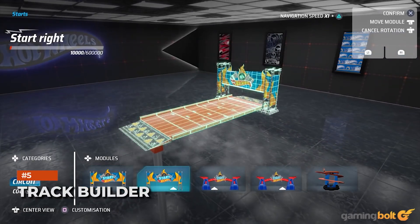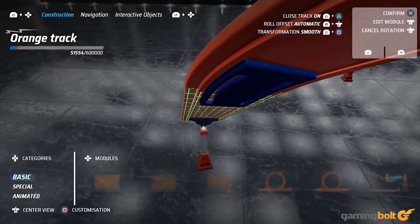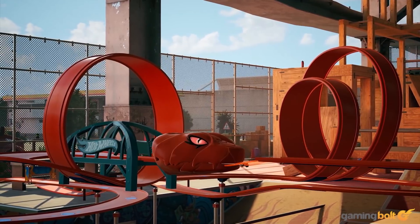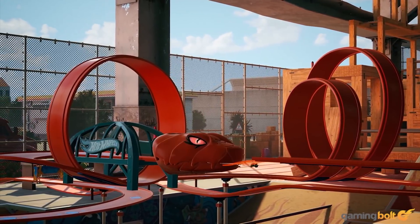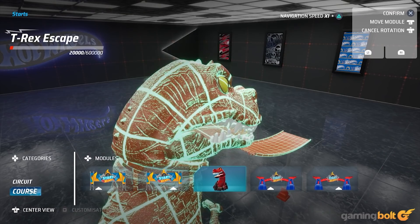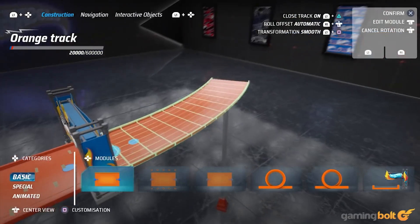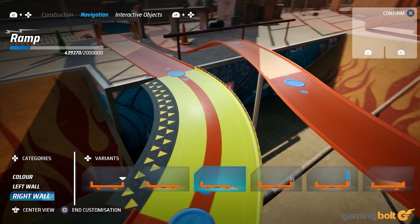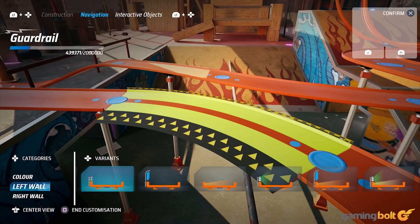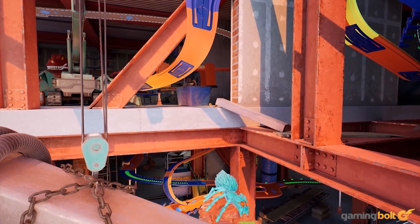Arguably the star of the show alongside the cars is the track builder. This toolset allows for building tracks from different modules, which can be bent, stretched, or twisted in a number of ways to form different loops and jumps. There are over 20 modules, which can be customized with different colors and styles, while various obstacles like the hungry cobra, T-Rex Escape, and spider ambush can be used to spice things up. Along with building one's own tracks and racing on them, there are also community-built tracks to partake in. The track builder looks very potent while being easy to use.